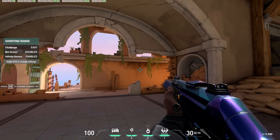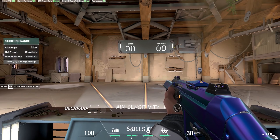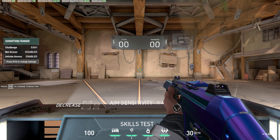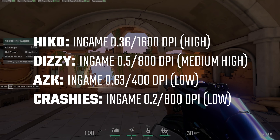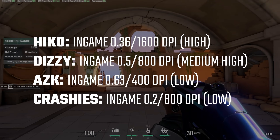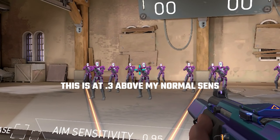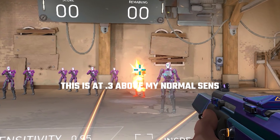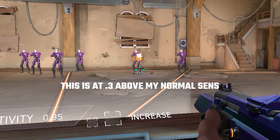The DPI and in-game sense settings of all the pros are mostly quite similar, with 400, 800, and 1600 DPI being very common, and the in-game sense hovering around 0.5 to 0.7. I'll put on screen three pro settings so you can compare them to yours. A way you can tell if your sense is perhaps a little bit too high is if you watch your gameplay back and you constantly overshoot targets when trying to acquire them. If you over-aim and then have to readjust, you're wasting vital bursts of time in which you can be punished.